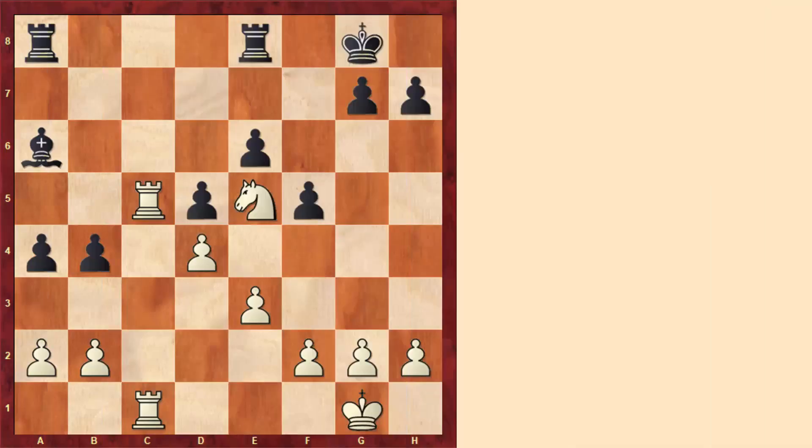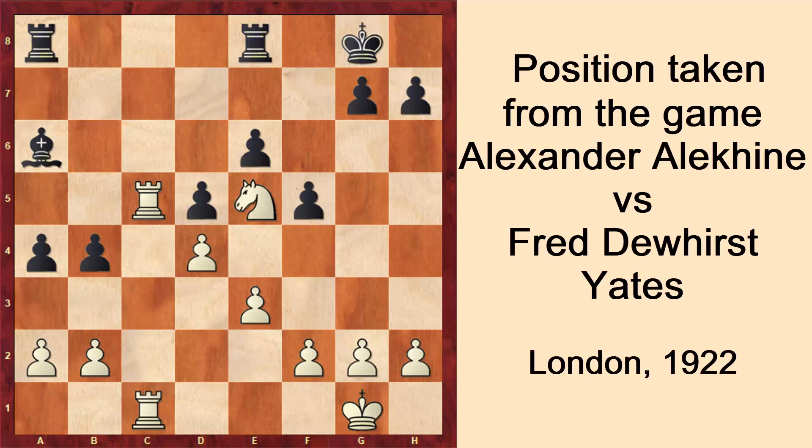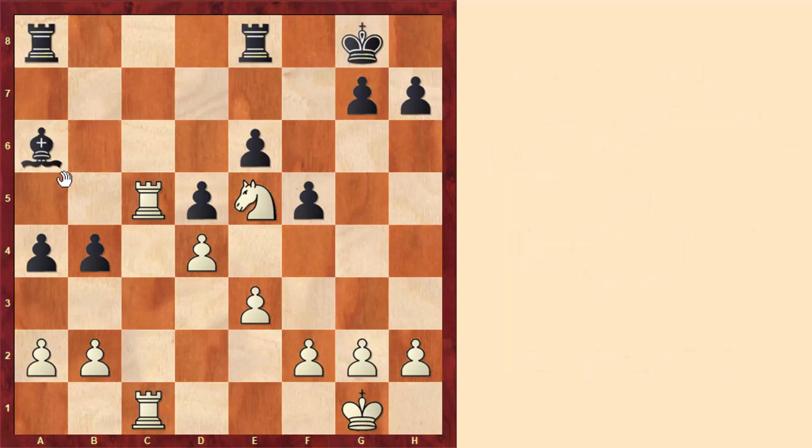We have already analyzed this very common imbalance where a knight plays against a bishop. We saw a position where a bishop dominated a knight, and another position where a knight dominates a bishop. The main problem the bishop has is that it only controls squares of one color. This bishop only controls light squares, and white has most of the pawns on dark squares — that's why this bishop doesn't have any bright future.